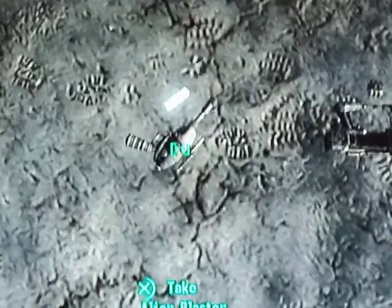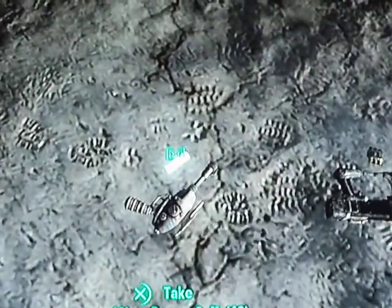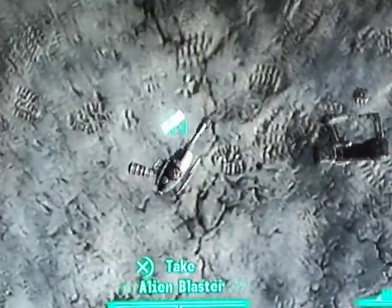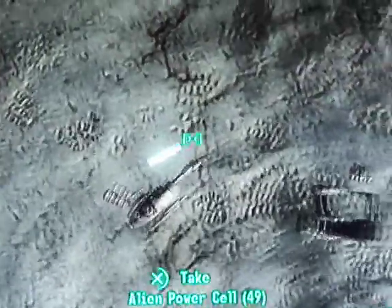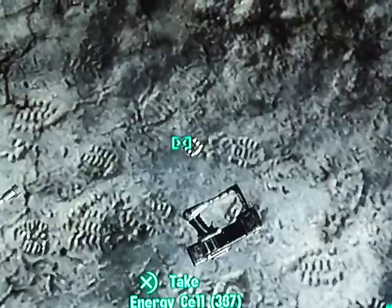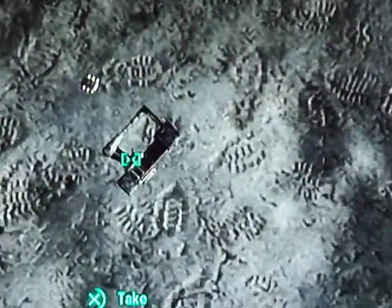It's kind of hard to see here. This is the Alien Blaster. You can see above it the — it's kind of a blue-ish in the game — but it's the Alien Blaster Cell. It's great. And this is the Energy Cell, which is ammo for the Laser Pistol. Now I'm going to demonstrate both of them.